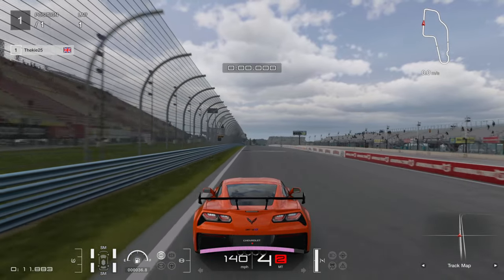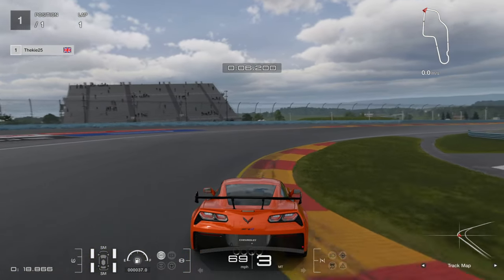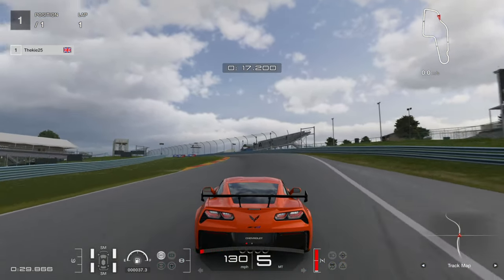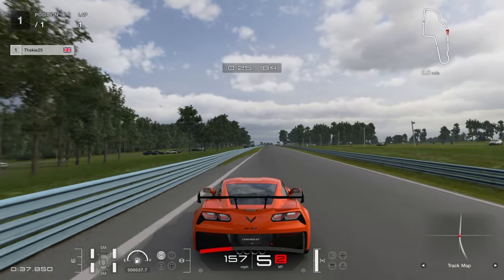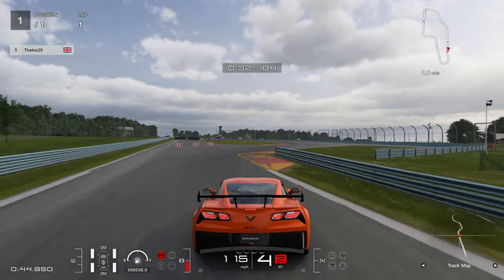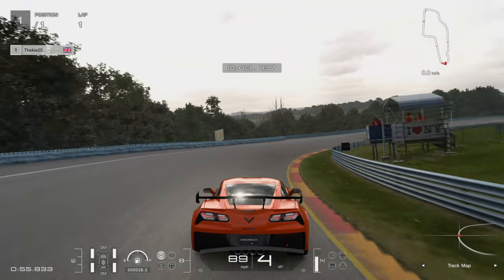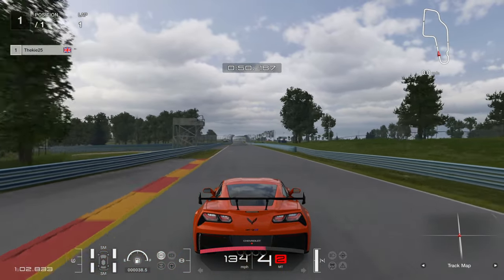Watching the lap again from the chase camera — let's see where we can push more. Turn one, I maybe took a little too much curb, could have taken a slightly wider line. Use the exit of the curb as a reference for turning in, use the full width for that turning point to carry more speed up the hill. On the first lap I was about a second down just into the first sector from not widening the line into the chicane. You can really attack the track limits on the curb. On the exit, take full advantage of track limits.